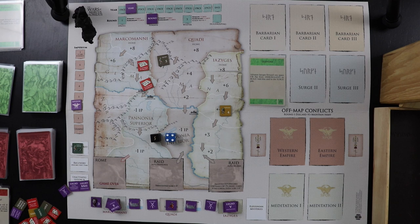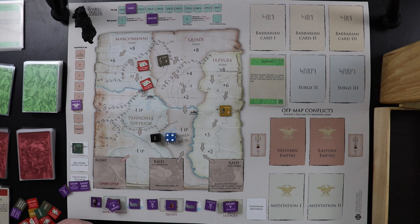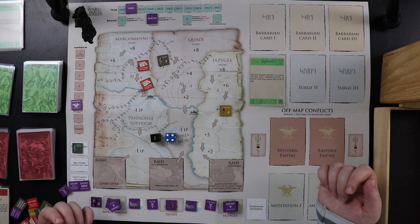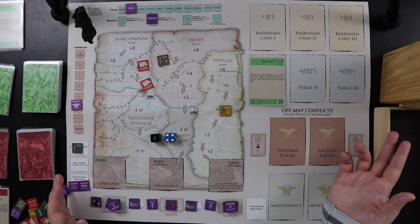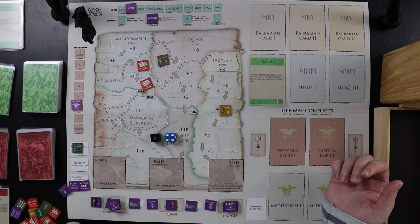We go into summer, and now we worry about the Quadi and Yaziges. For oathbreaker checks, the Marcomani roll 1d6 and if their roll beats my pacification value — which is legions in the area plus level-2 forts — they rebel. If I can maintain a pacification level of about six in this area with a level-2 fort and a few legions, the Marcomani won't rebel unless I draw a specific card. I need to figure out how many resources I can divert elsewhere while managing oathbreaker risk, to work on the Quadi and Yaziges.